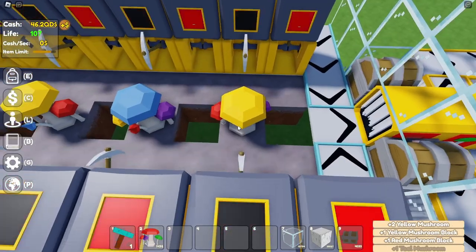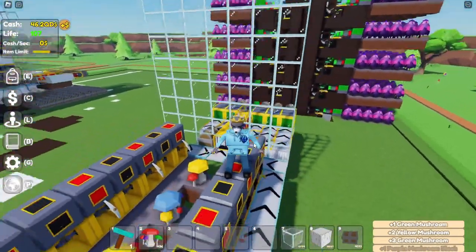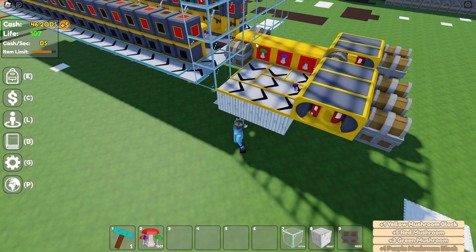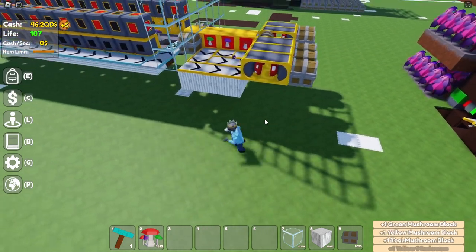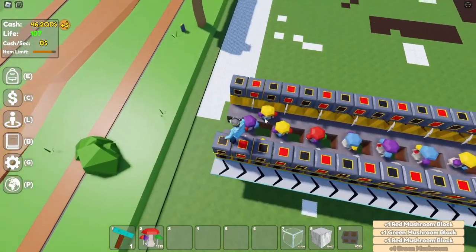The way you get clusters is by placing a cluster and eventually it spawns another cluster. That's why we have these two chests — the clusters go straight into your inventory. As you can see it's already working and the numbers are changing.